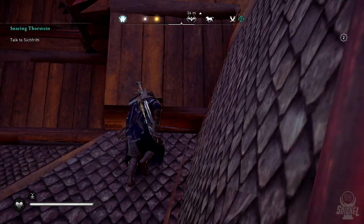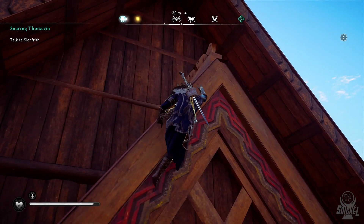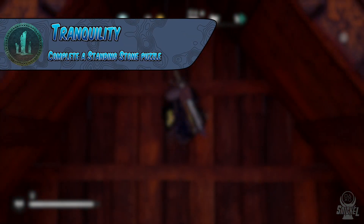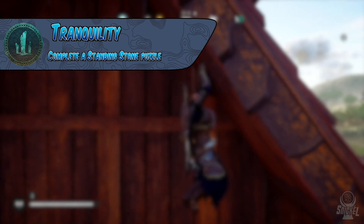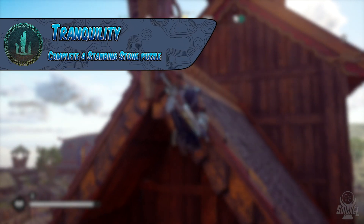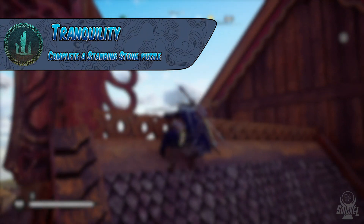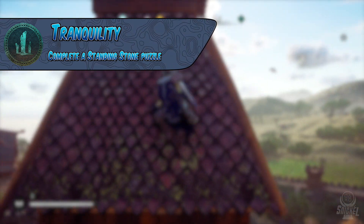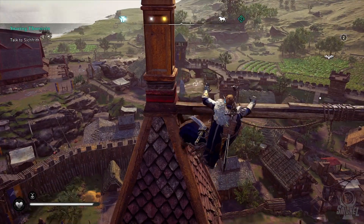The next collectible are the Standing Stone puzzles, and after completing 1, you will earn the trophy Tranquility. There will need to be 13 completed in total throughout all of the maps. These Standing Stone puzzles will require you to locate big stones that will have little bits of giant symbols on them. You will need to find the correct location in order for the symbols to line up overall. These will just take a little bit of time and exploration of the surrounding area to figure out where to connect the pieces of the symbol.